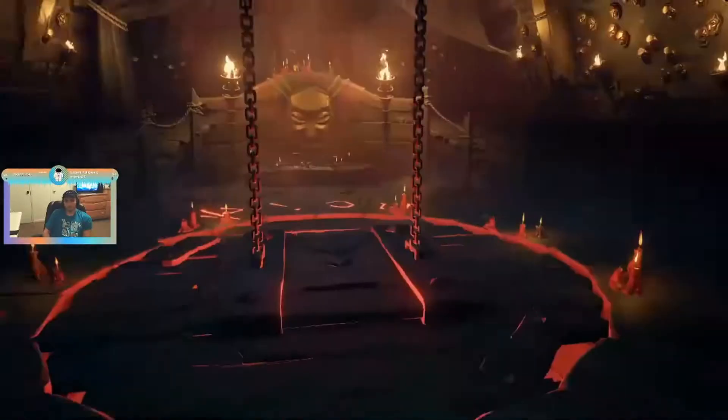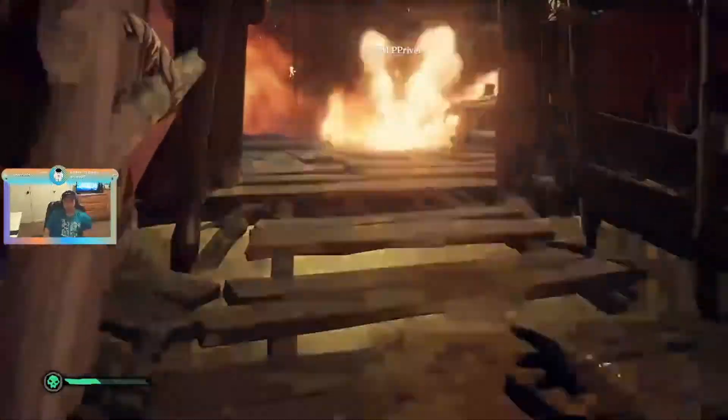Next is fire bombs, which are pretty self-explanatory. When you hit something with it, it will light on fire. If you hit a player, they will light on fire temporarily, but if you hit a ship, it will stay on fire until it is put out. Both blunder bombs and fire bombs can not only damage you, but also your crewmates, so when using these you have to be very careful.